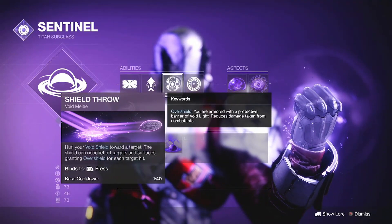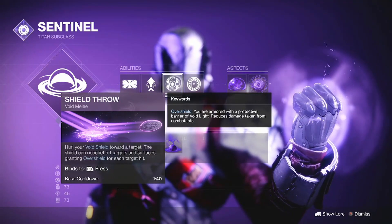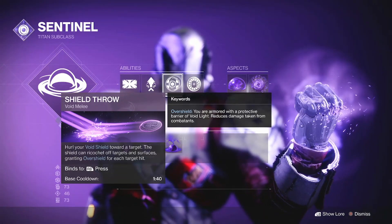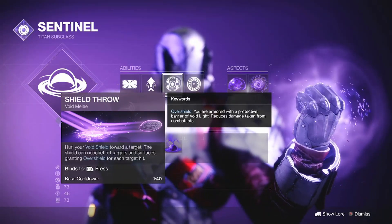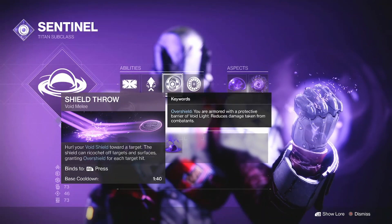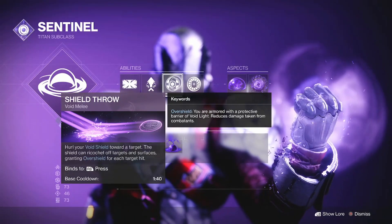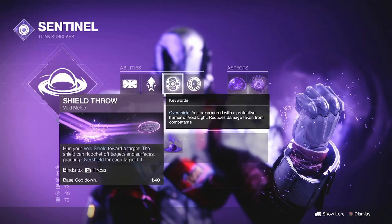This has become one of my favourite things to do — the shield throw. I wanted to make the Captain America build so this is sort of where it started, and the more I got to use this the more I realised it's actually very powerful. You hurl your Void shield towards a target, so this replaces your normal melee. The shield can ricochet off targets and surfaces, granting overshield for each target hit. It only has to hit them and you get a tiny bit of overshield — not a full overshield, but enough to re-peak if you're weak. This does 60 damage at base, so it's like a hand cannon headshot pretty much — a fair chunk of damage and a very good melee if used correctly.